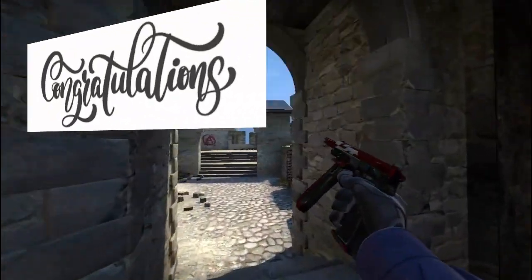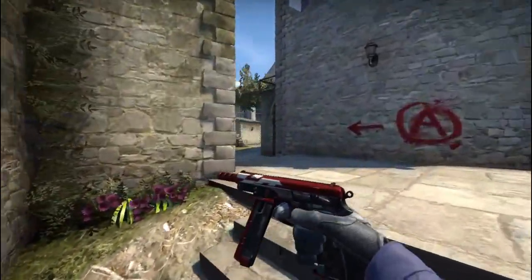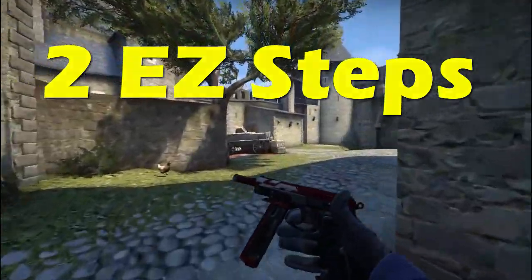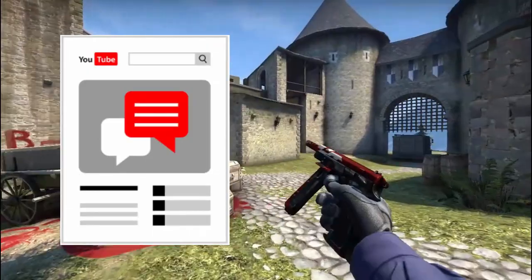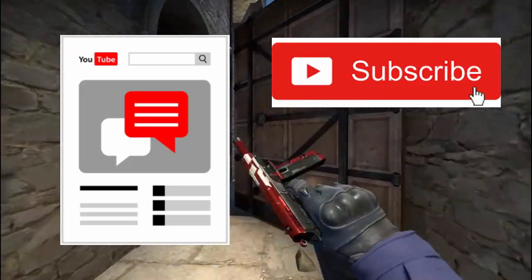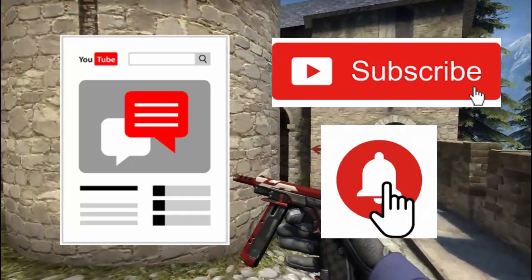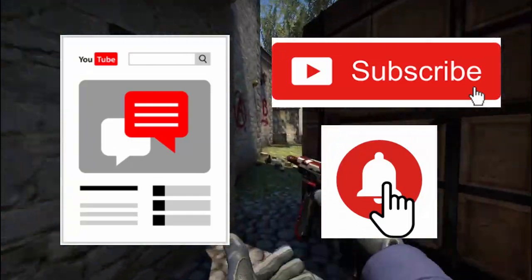Congratulations to the winner! For new viewers on this channel, follow two easy steps to participate in this giveaway: first, drop your trade URL in the comment section in the format shown in the description; second, hit that red subscribe button. Turning on notifications is optional but beneficial for getting upcoming updates and CS:GO giveaway information.